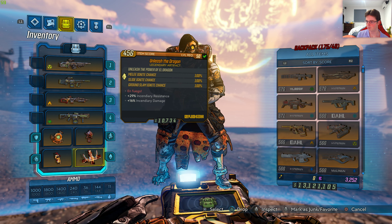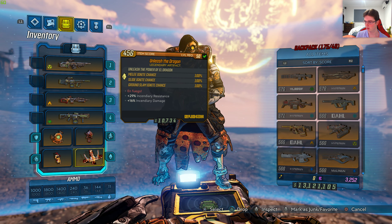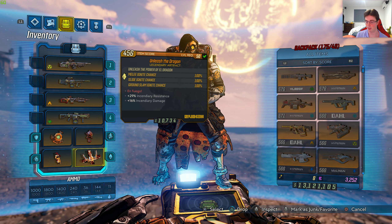I got this relic from El Dragon Jr., in Eden 6, the planet, at Jacob's Estate, the location. So that's how you get it.